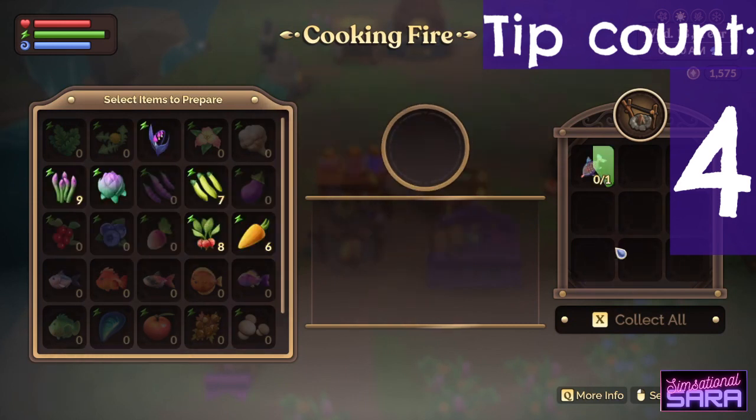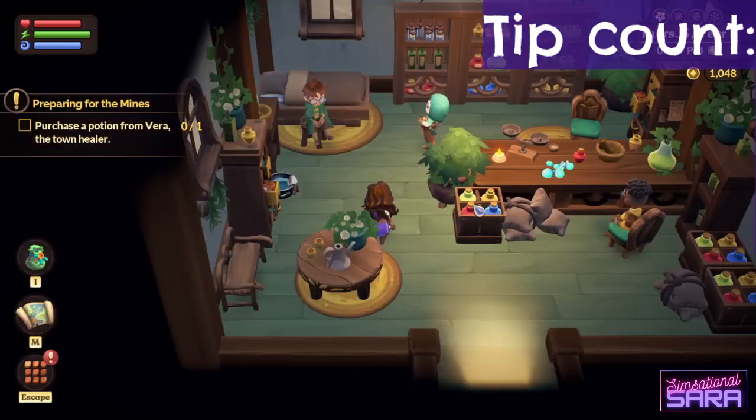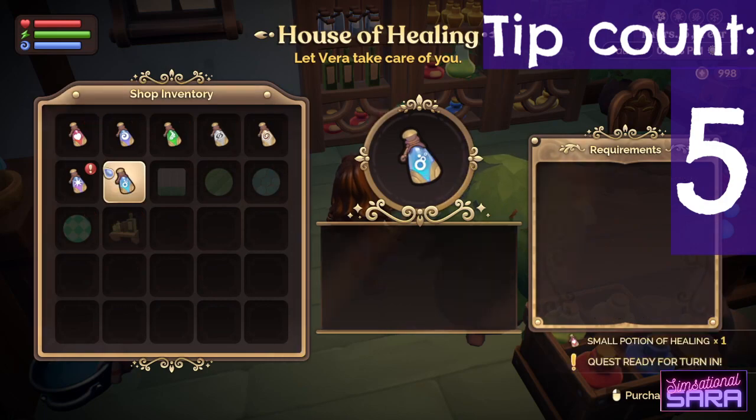For example, this rainbow trout is worth way more if you don't cook it. Make sure you visit every vendor and open their shop — you'll unlock new crafting recipes without even having to buy anything.